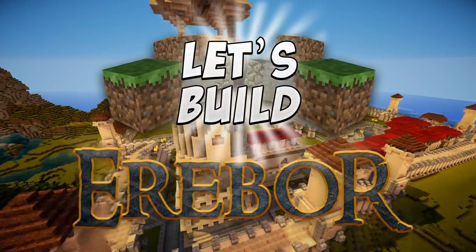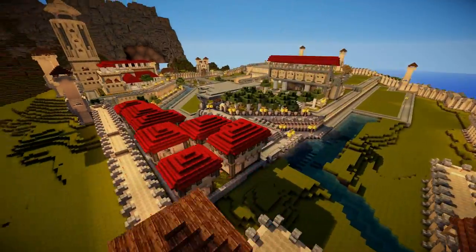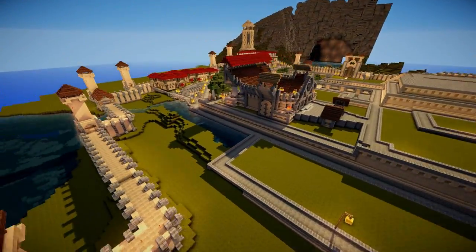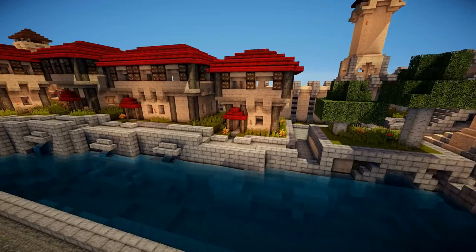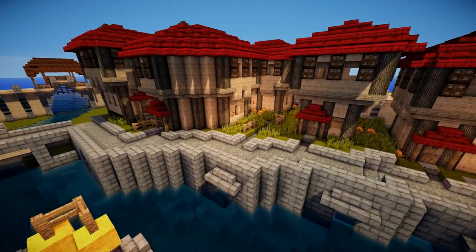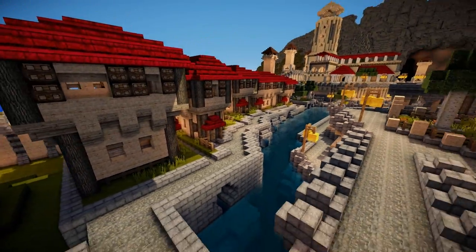Hey guys, welcome back to Let's Build Erebor. We're back in Minecraft Vanilla, 1.5.1 I think is the version number, and we're recreating the town of Dale outside the front of Erebor and Lonely Mountain. So far we've built the town hall, an amphitheater, a few houses, a residential area, and the bottom part of our trade district in Dale.